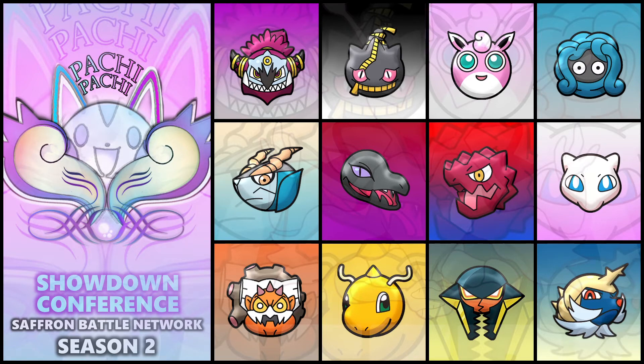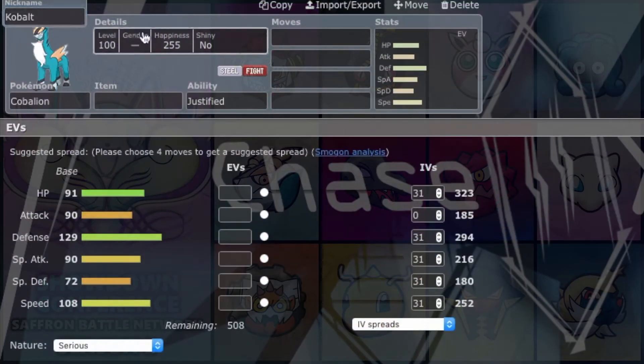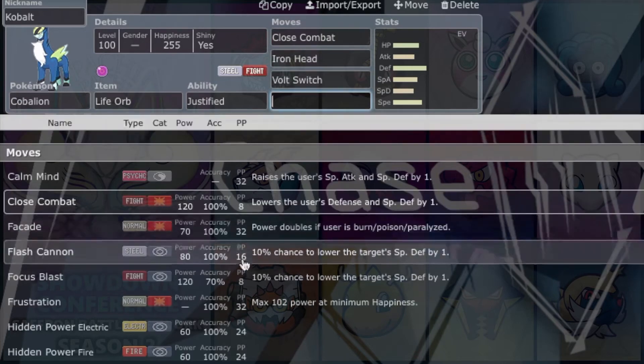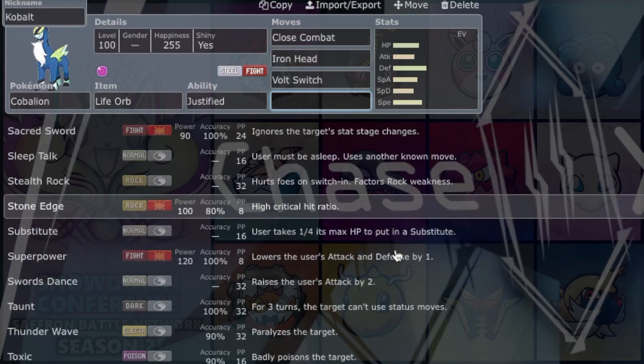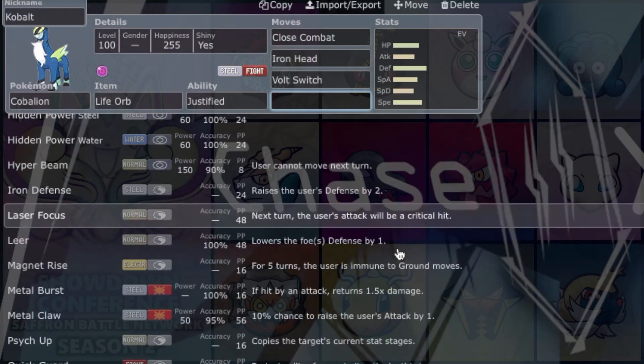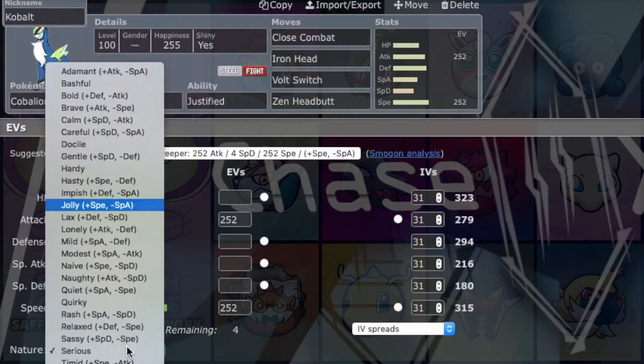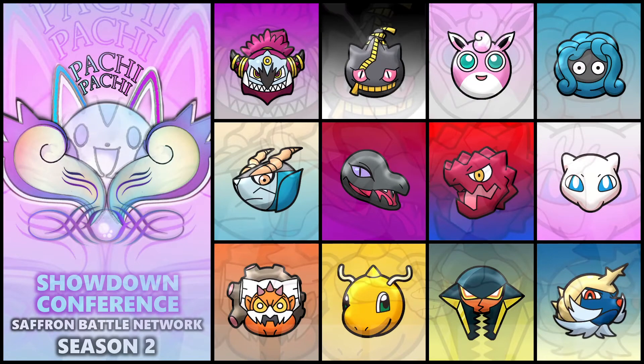After Tangrowth, we got Cobalion — named Cobalt with a K, after the tool brand. Base 108 Speed, really good defense of 129, really good HP at 91, and Attack and Special Attack are mediocre at base 90. But it gets Swords Dance, Calm Mind, and Rock Polish to set up, so it has setup potential. Rock Polish Life Orb could be a threat. Gets Quick Attack, Poison Jab, Stealth Rock, Volt Switch, Reflect, Close Combat, Metal Burst, and Magnet Rise. Really good mix of physical or special options.